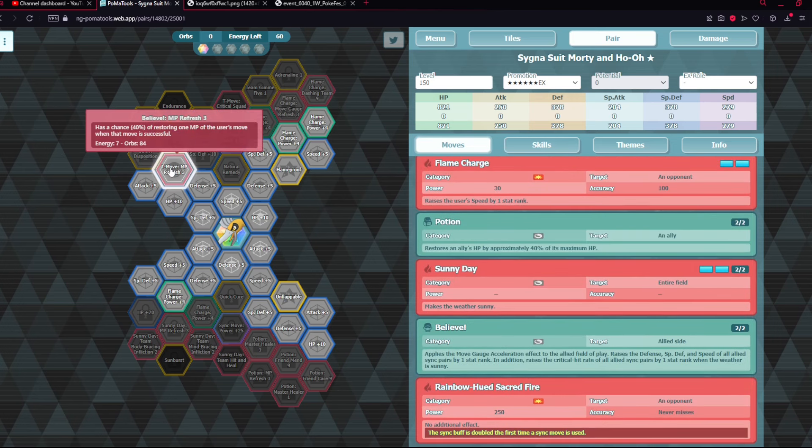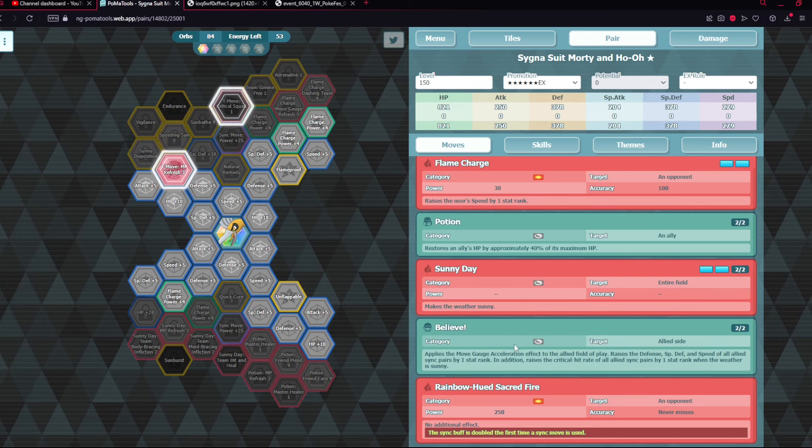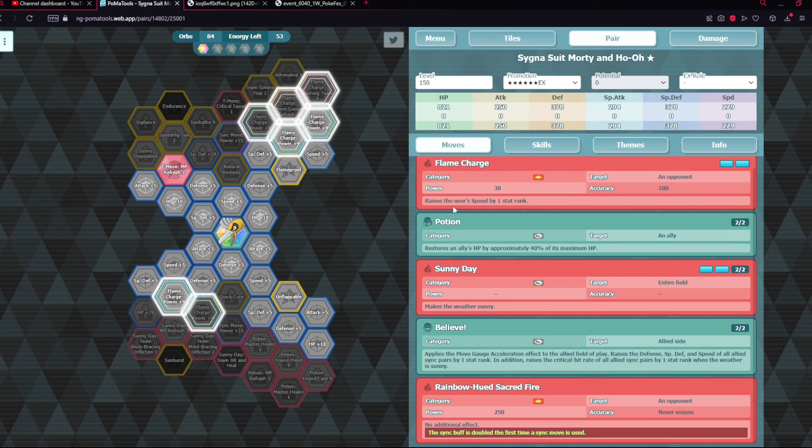Even at 1/5, the grid is actually pretty decent. He's got trainer move NPR so you can get crit buffs, defense buffs, speed buffs, and extra gauge acceleration — all very good stuff in general.